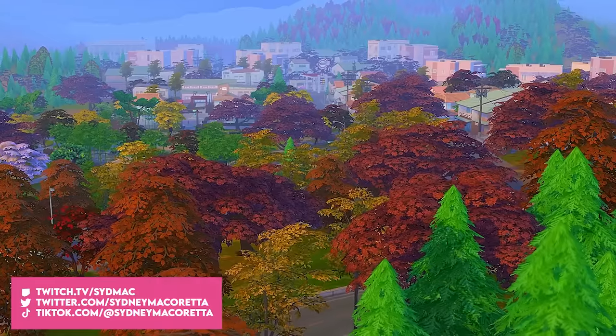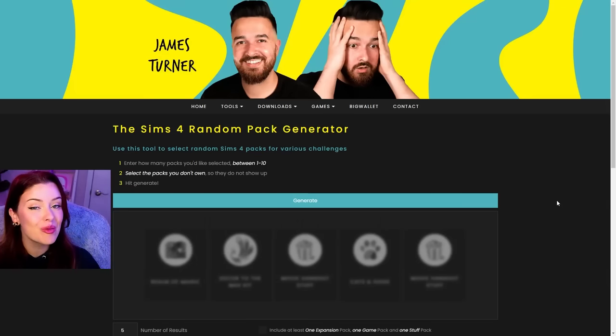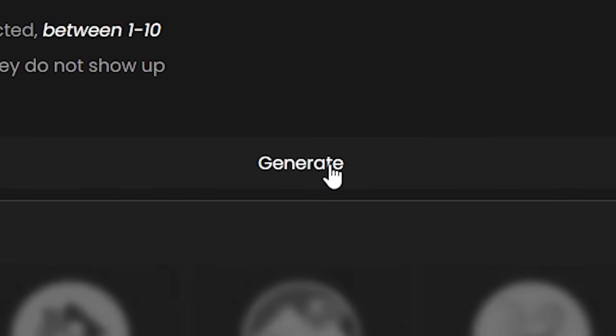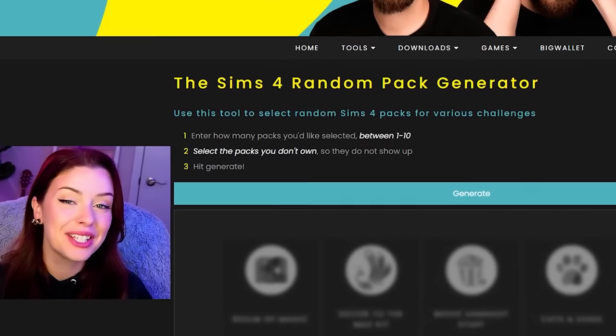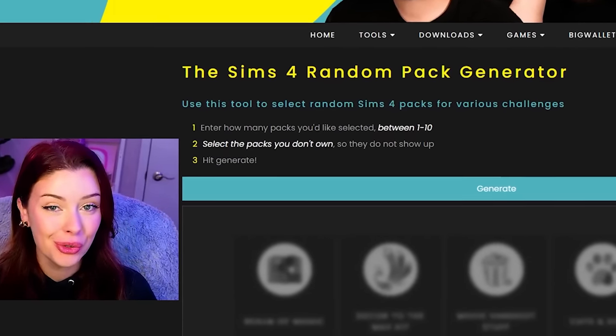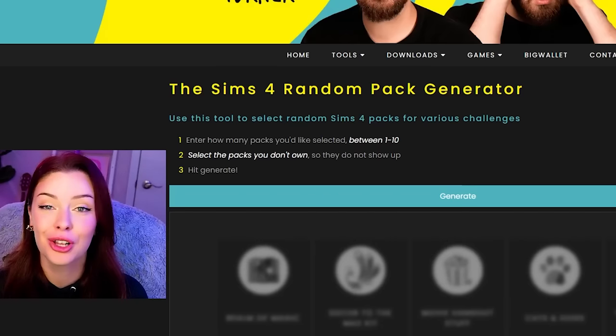Today, we're going to be playing The Sims 4, but each day is a different pack. I've been wanting to do this for a while now, so let me explain the rules. So every Sims day at 8 a.m., we're going to come here. This is James's random pack generator, and we're going to randomize a pack. Then we're going to spend 24 hours doing as many activities from that pack as we can until the next day rolls around, 8 a.m., we come back here, we do it all again.